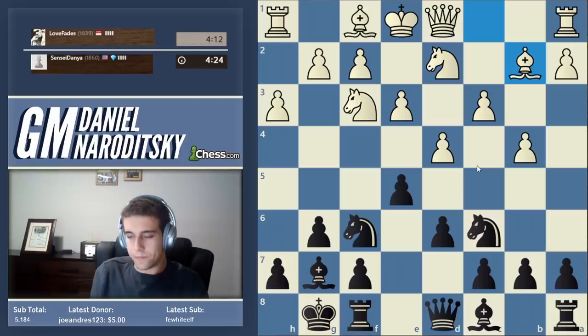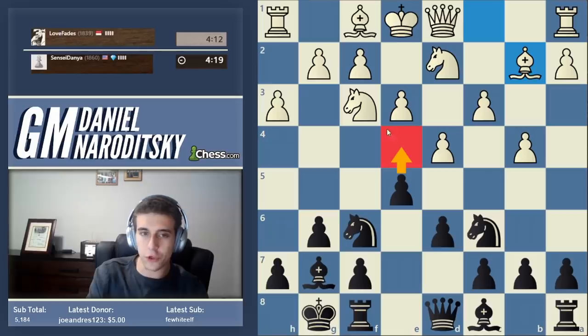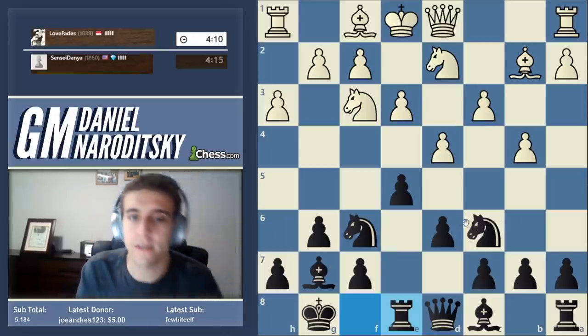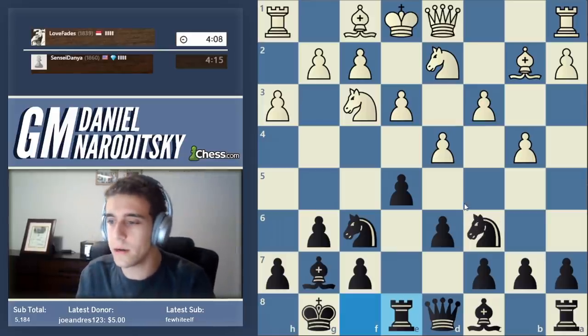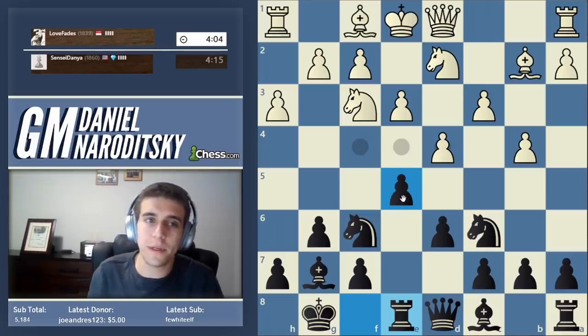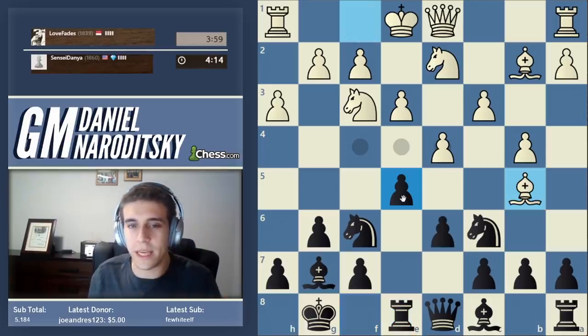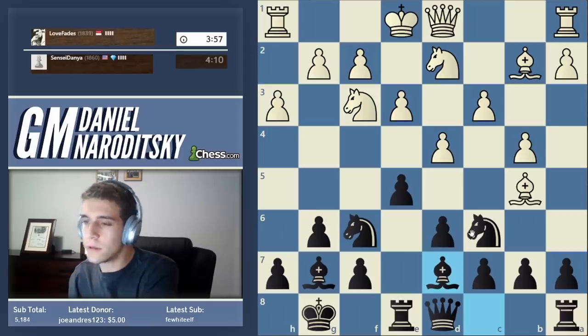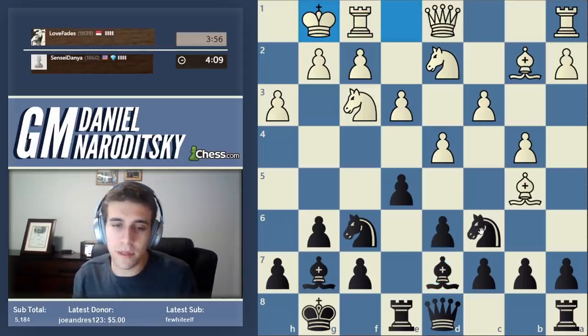How should we continue? Should we go e4 and close up the position, attacking the knight? That would be a very sensible decision, but I don't want to do that quite yet. Let's just improve our position with rook to e8, bringing the rook to a good square. What you have to understand about these openings is that the King's Indian is not something you have to play in some weird way — all of the rules apply. He pins us; let's unpin ourselves with bishop to d7. Rules of development always apply.